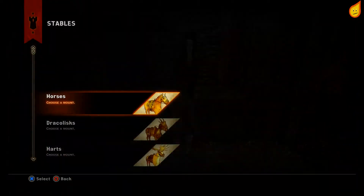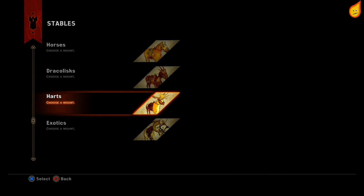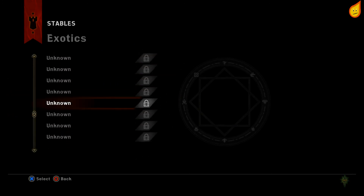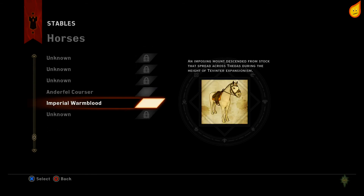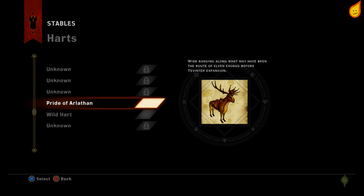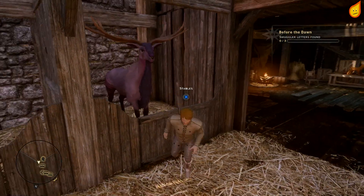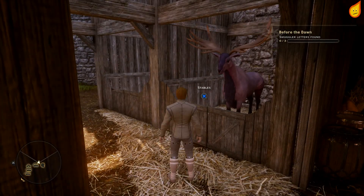Let's have a look at what these actually look like. We've got some little antelope-type things, some others for elders, and the one right at the top is the one you get from the Hinterlands. I'll just equip this one — see how it looks, it's massive. That's quite nice.